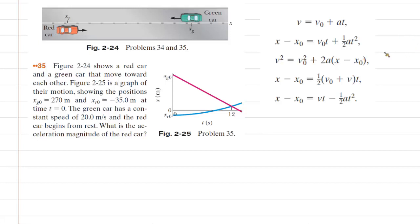The first thing we would like to do in solving this question is to write down some of the key information that we know about both the red car and the green car. We can start with the red car. We know one important piece of information right off the bat: the initial position of the red car is negative 35 meters. So we're going to jot that down.